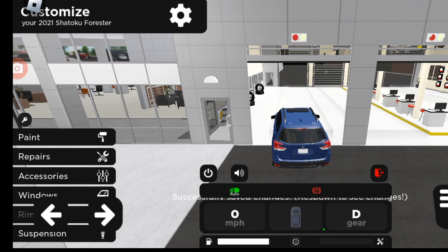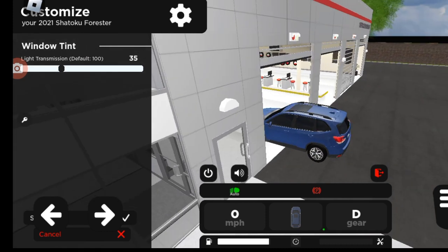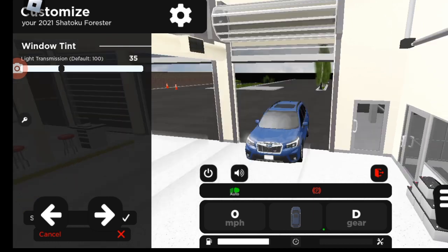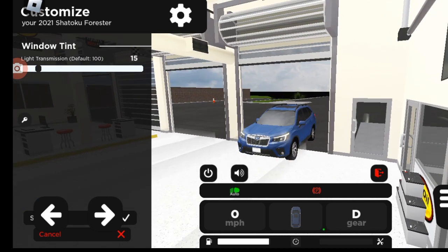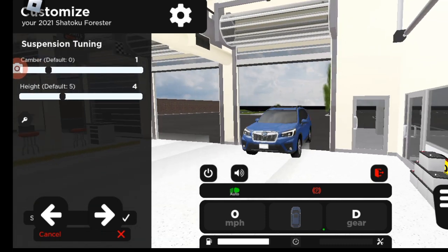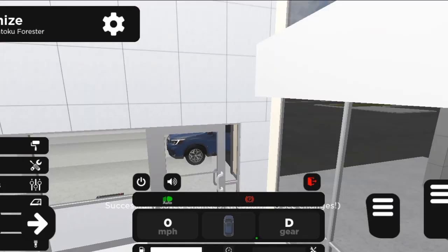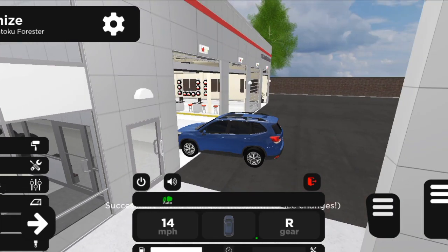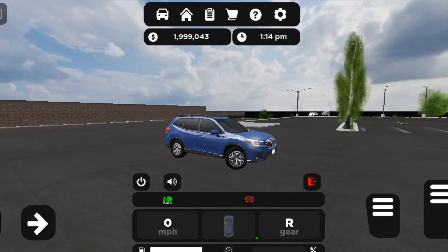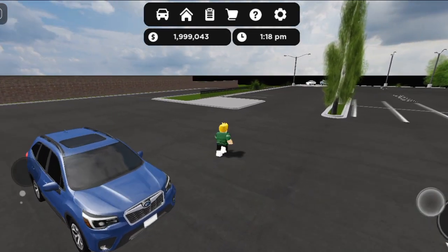On the Super Forester there are five types of accessories. Let's check out the window — the default is 100. You can use the slider to change it to whatever you want; I'm going to keep it at 15. Then for the suspension, the default is five — we can lift the suspension up quite a lot. That's the customization done.